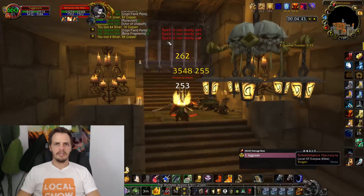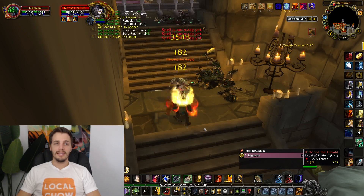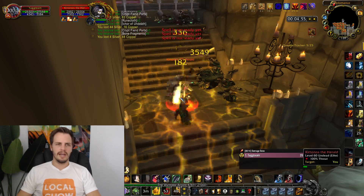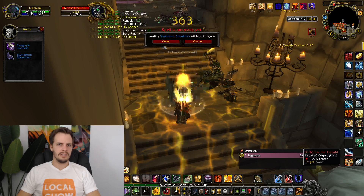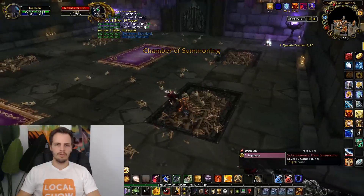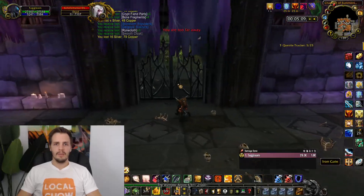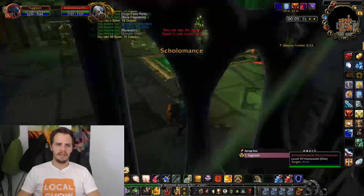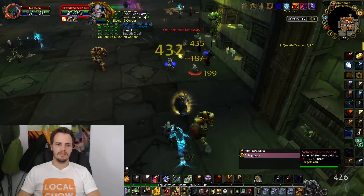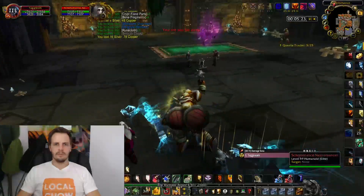The gate is now closed, so I'm in here with him, which is good. Take him out quickly. You get a couple of Bind on Pickup blue items, which start adding up fast in these level 50 dungeons — each one goes for a few to several gold apiece. If you're an enchanter, you might disenchant them, though I'm not actually sure if blue items net you more gold disenchanted. Green items almost always net you more disenchant value.